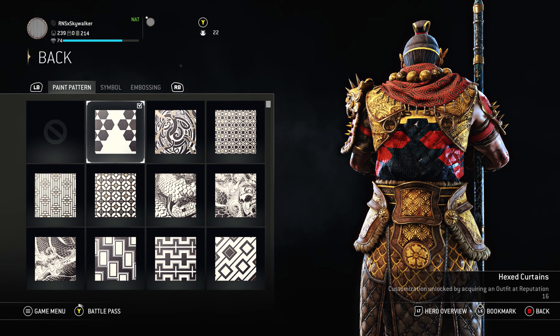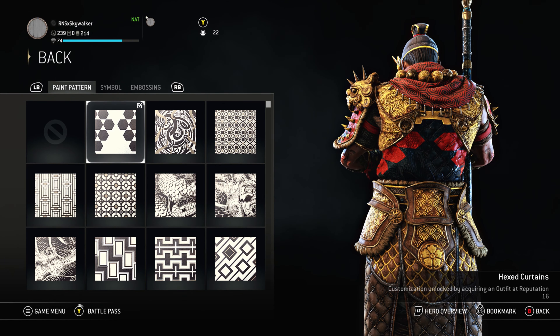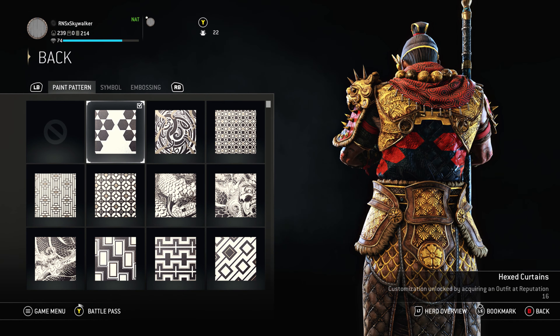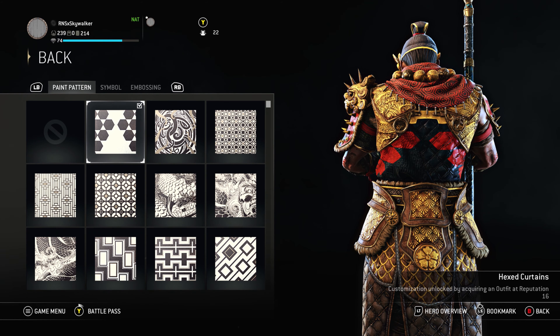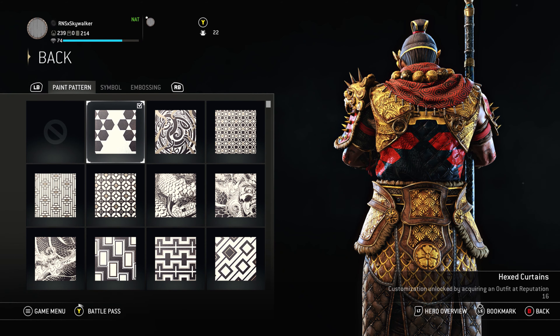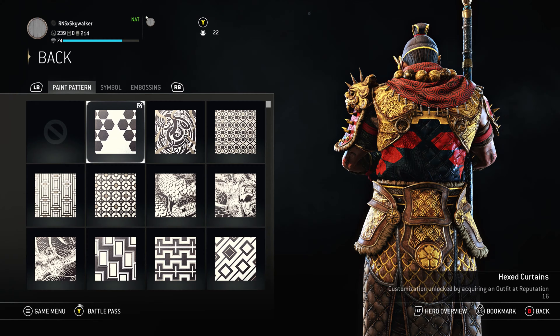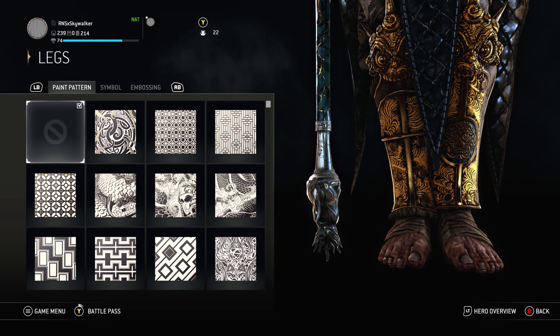I'm not sure if it's embossing or embossing — I'm just rolling with the punches on that. On the back we got Hex Curtains, which gives it a really nice look. The back of it has sharp triangles all at different levels and different sizes — it just looks really good. This back piece looks really good with Hex Curtains.